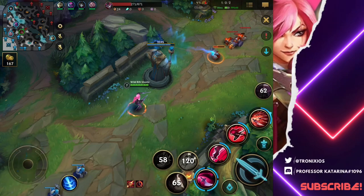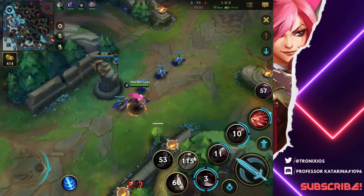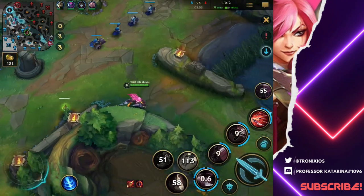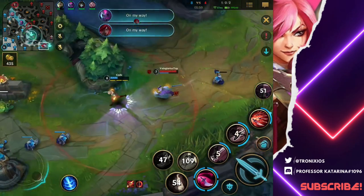With Rakan going in and initiating there, I was able to steal the dragon and melt the Kha'Zix and kill him. This is why you have to work with your teammates — we literally got both objectives at once. So always watch your map and know that you can contest because you have a Rakan. It just depends on your support too — this support is really good.